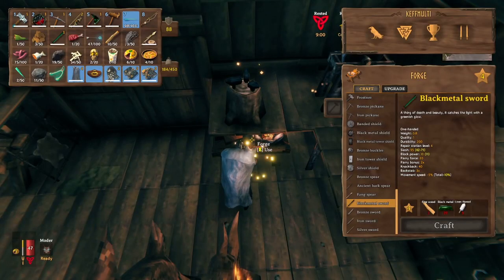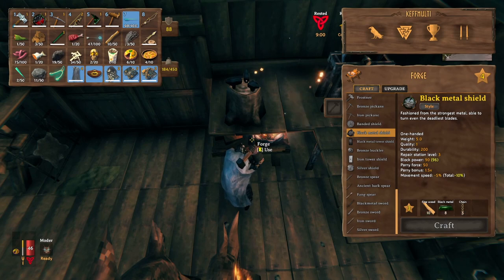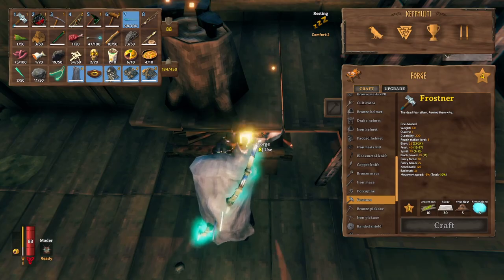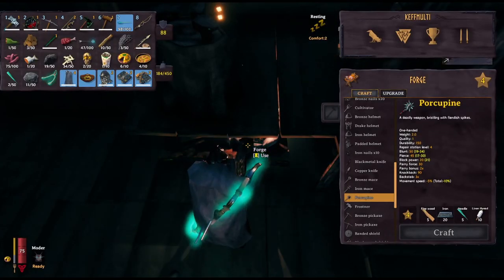Now that you have black metal ingots, you can craft yourself a black metal sword and shield. For black metal weapons, you can craft whatever you want — this is a personal preference. For the upcoming boss fight, I do recommend crafting Frostner since Yagleth is weak to blunt and frost damage types. The porcupine seems worth mentioning, although I didn't test its damage against Yagleth.